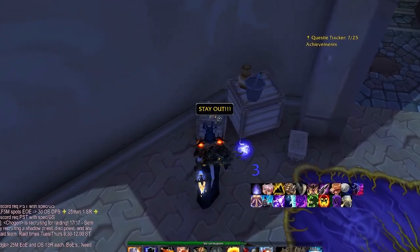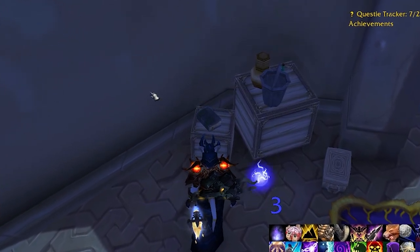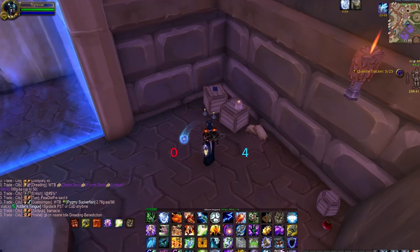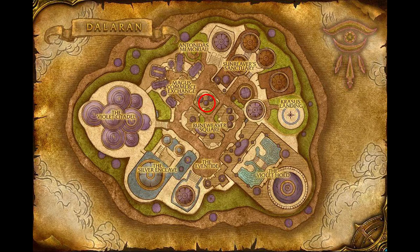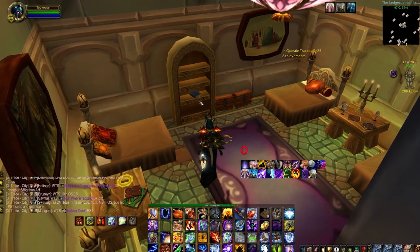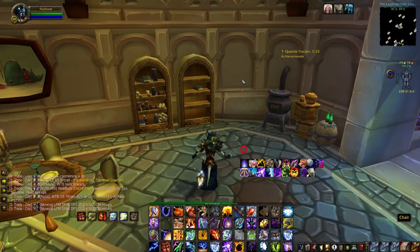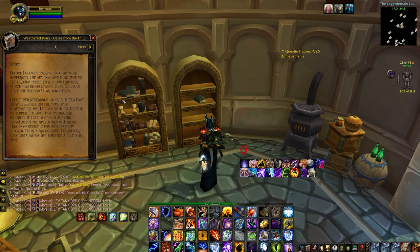Enchantment is found on top of a small box on your right when you enter the Threads of Fate store. The sixth book, Illusion, is found next to the heroic Daily Quest Giver — which awards Emblems of Heroism and commendation badges — right on top of the box on the left. The seventh book, Necromancy, is found on the second floor of the Leger de Main Lounge, on the middle shelf of the empty bookcase. The final book, Transmutation, is found on the first floor of the Leger de Main Lounge, on the middle shelf of the empty bookcases near that wood stove.